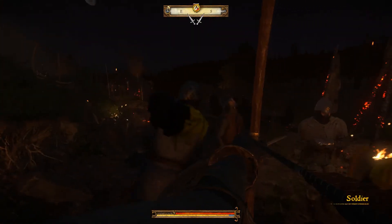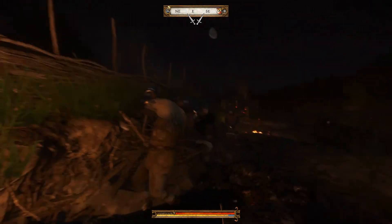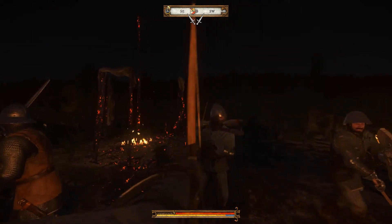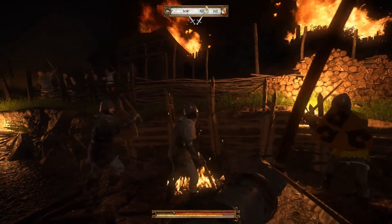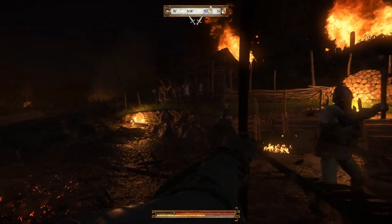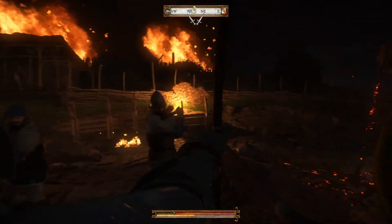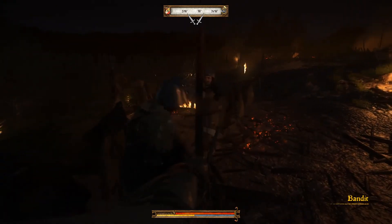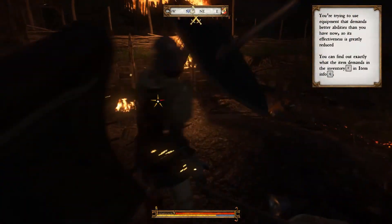At least some guys are still fighting here. The player tries archery — shots are going wide, hitting shields. Maybe not as good an archer as thought. A shot goes into the enemy's head. This isn't working well — let's just switch to the sword. Actually, the axe. Or the flail. There we go.